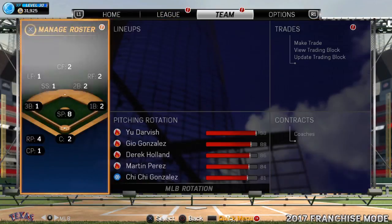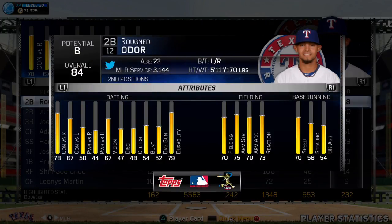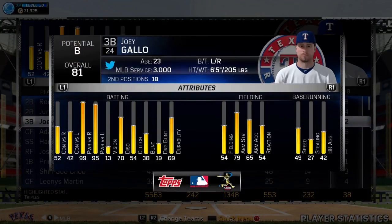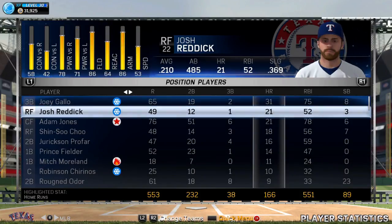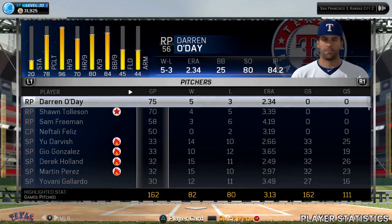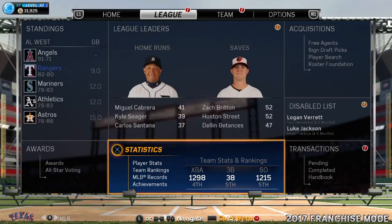That lineup is very stacked but the results were disappointing. Looking at stats: Odor is 78 contact at only 23 years old. Profar is 86 overall with 68 contact and 60 power — amazing. Gallo had 31 home runs and 75 RBIs this year; in his first three seasons he already has 85 career home runs. Reddick and Chu had down years. Pitching did pretty well overall. Guys, make sure you follow the blueprint and read the article linked in the description on Sports Gamers Online — a lot of the good information is on there as well. This is CardNumber5, signing out!